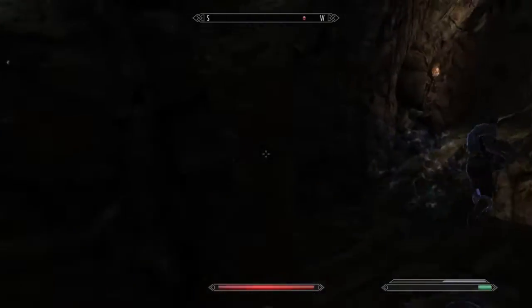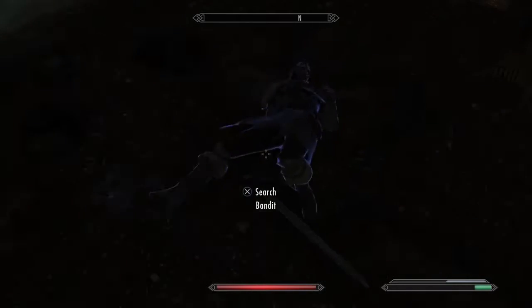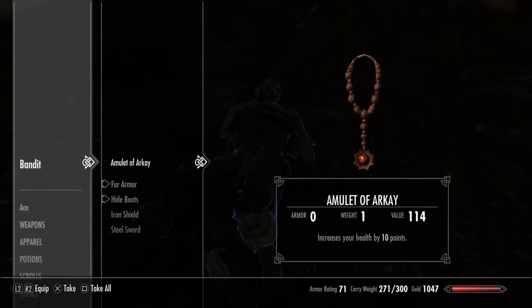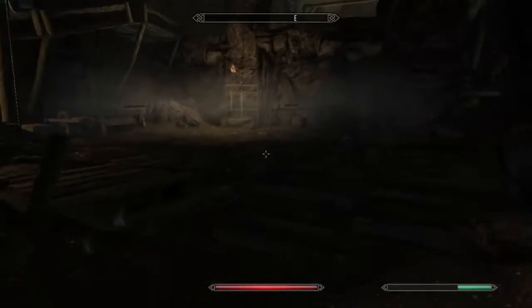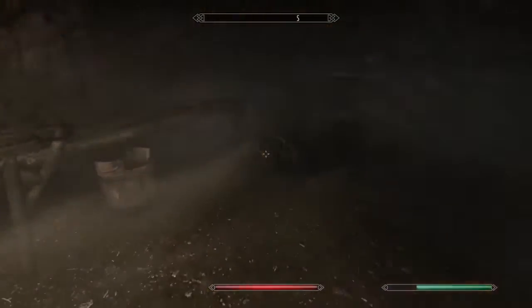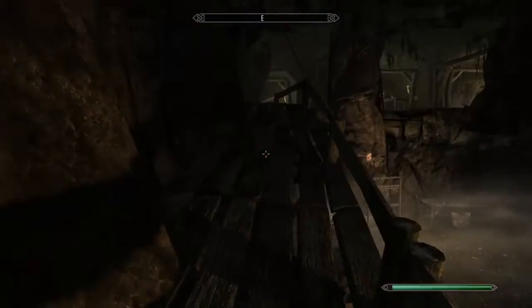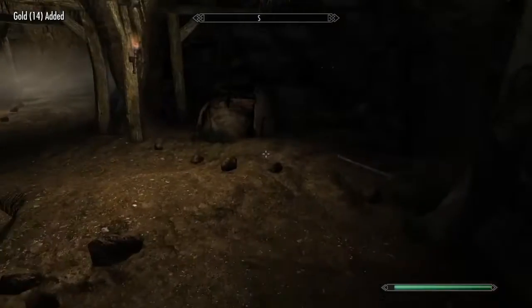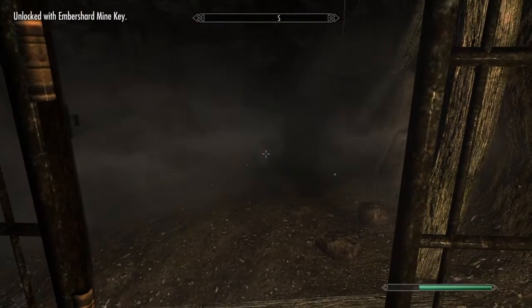Oh, I just unlocked it with the key. Nice. He's got the Ember Shard Mine Key — that could be useful. He's got a Lock Pick, an Amulet of Arcane that increases your health by 10 points — I might take that. Steel Sword, I don't think I need that right now. I've got an Iron Sword, an Iron Great Sword — I might take that. I'll just quickly see how much I have. 288 out of 300, so I don't have much left to carry. I might actually drop something if I get full in my inventory.